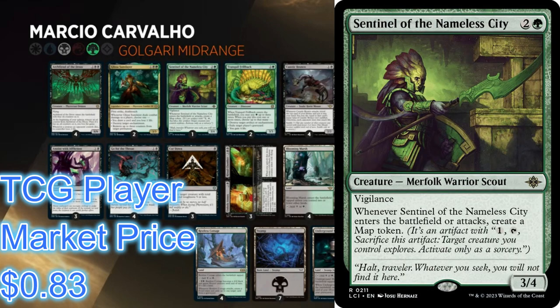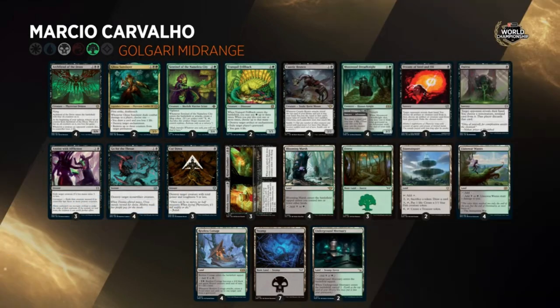Sentinel of the Nameless City — I thought this was an interesting one-of. It's a big body for three mana, a 3/4 for two generic and a green with vigilance. Whenever it attacks or enters the battlefield, create a map token. So you can apply pressure while still holding it back to block. The map tokens, like a lot of other stuff in this deck, are all about netting you extra cards. If you get a land off of it, you've filtered a land off the top and hopefully you're drawing more gas after that.